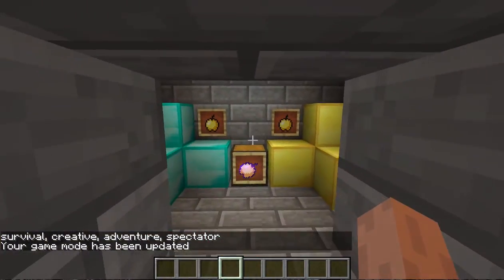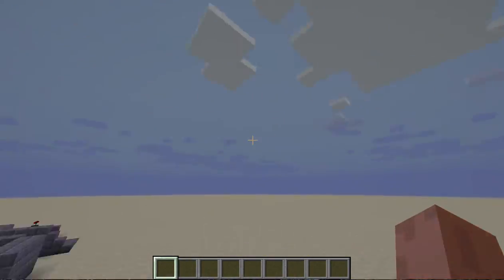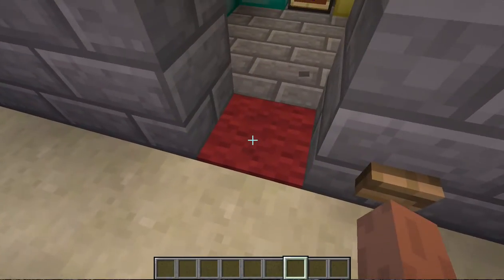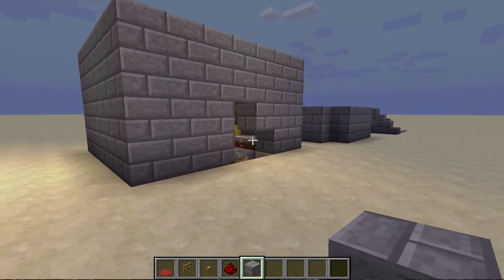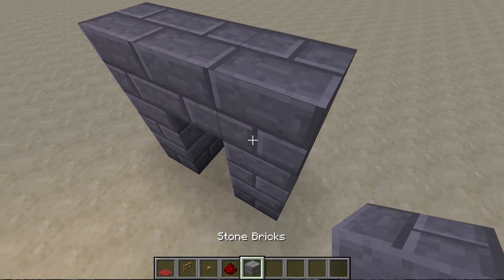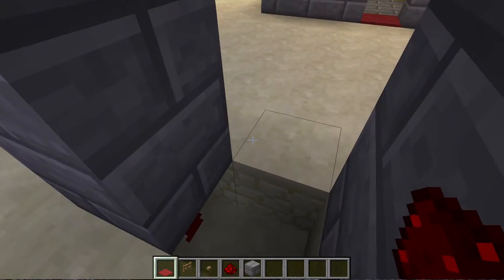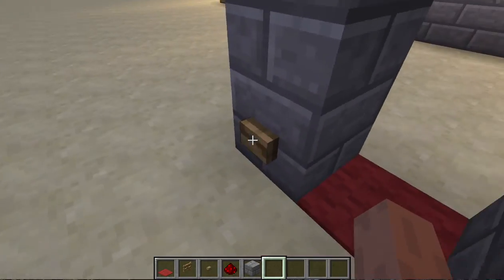Now for hiding your houses or bases. Look at all these pretty items — I can't get through. The way this works is like an invisible force field. All you need is carpet, an oak fence gate, redstone, and stone bricks. Make a frame — two blocks, one under the frame and one where you'd walk through. Put redstone under the front where the frame is, add an oak fence gate, cover with red carpet, add a button, and you're done.